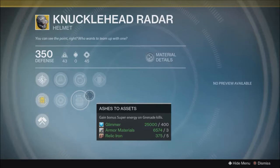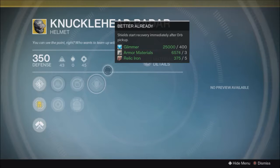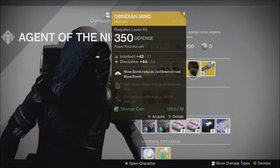It also has inverse shadow and ashes to assets. This has a strength and intellect roll — I believe it'll always have intellect, but this one might actually be completely random. Check Bungie.net for your questions there.